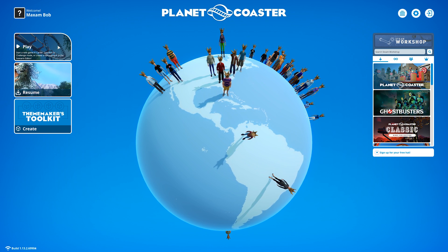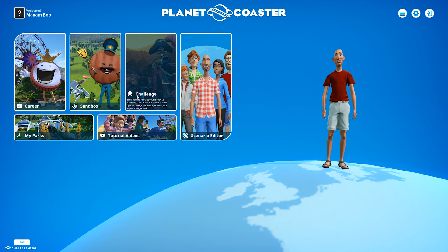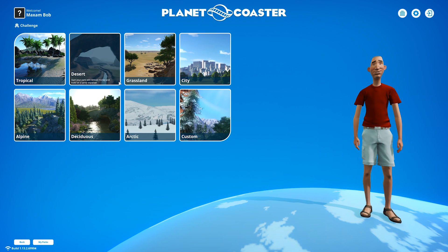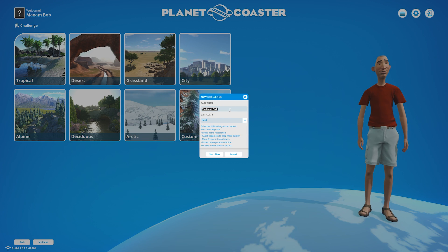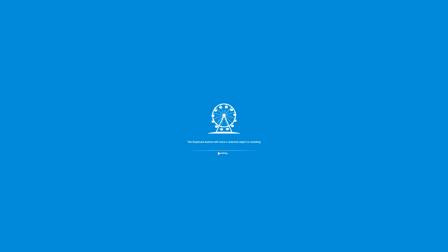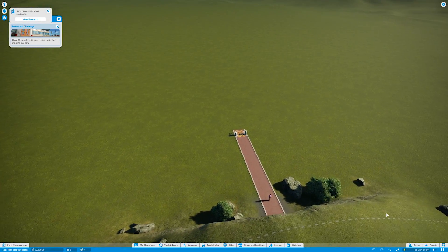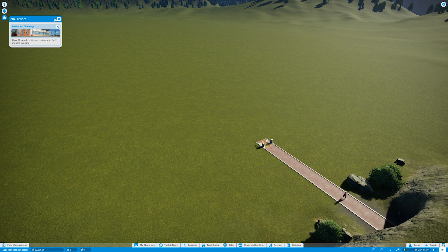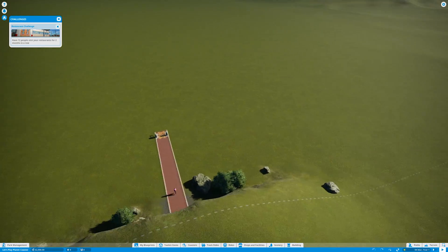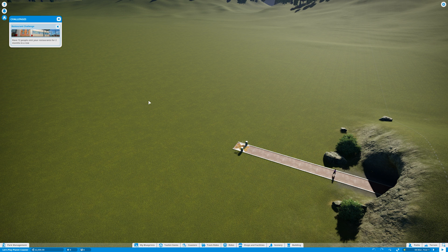Hey guys, welcome to my YouTube channel. I'm Maxim Bob and today we're gonna start a let's play series. We're gonna play Planet Coaster on harder mode. Without further ado, I'm just gonna create a park — I'm going with cityscape for this one. This is not a tutorial where I'm gonna break down everything. I expect you at least know the controls, but if I do something more in-depth I'll tell you why and how it affects the game.